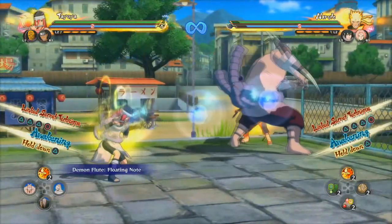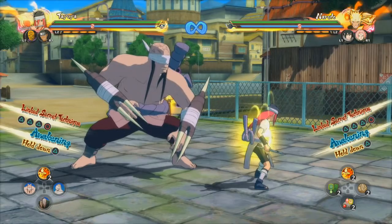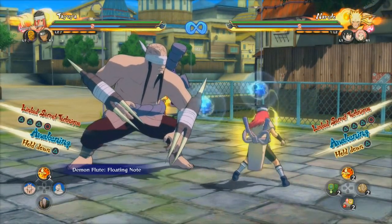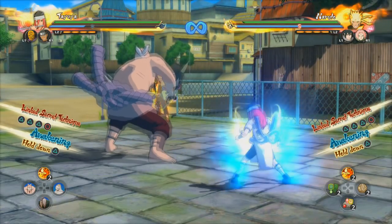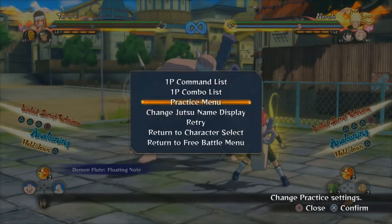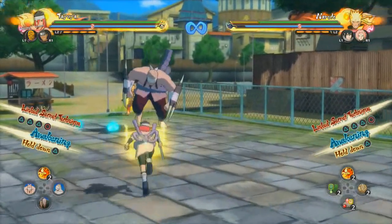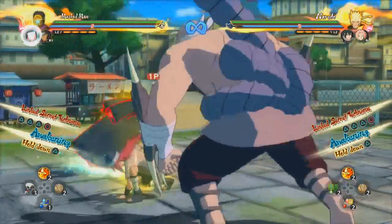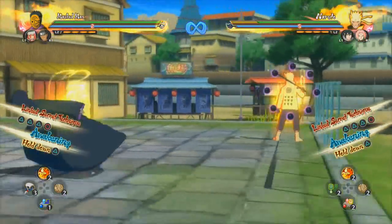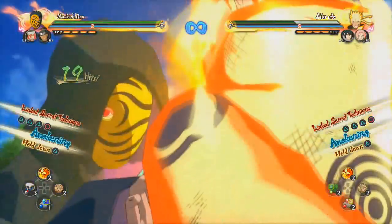If the opponent has four subs and you know they're going to sub, set it up. The jutsu costs about one-third of your chakra bar, so you can use it twice in one setup. One-two setup, boom — they can't move. You can also use it right behind you as you chakra dash, so if they sub they're going to get hit by the floating notes. That's really good support usage.